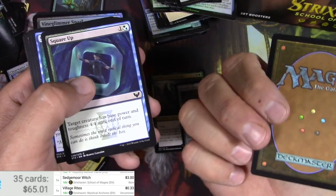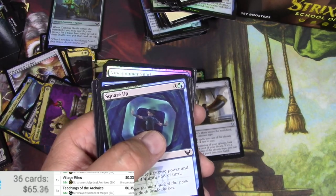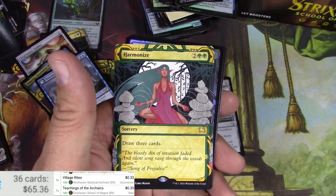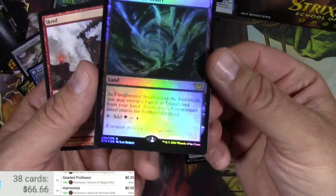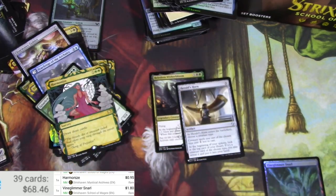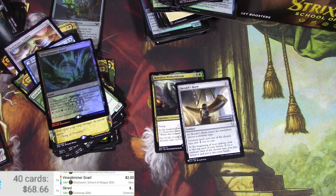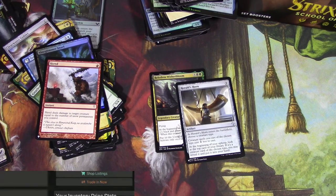The slots in these — that's a dedicated lesson slot maybe; I might have missed that it could have been a rare this whole time. Normal Professor and a Harmonize. And we got a foil rare land — looks nice, Vine Glimmer Snarl, $1.80. Is the foil any better? Two dollars! And a Screds — that's pretty decent for a little common. The cold snap version is $1.50, the list version is a little less at 99 cents.